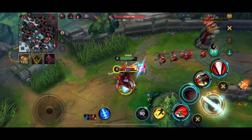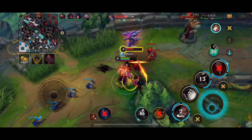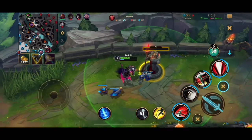Yasuo goes for the 1v1 again, but this time I don't even need summoner spells because I'm so far ahead. He ults but it doesn't matter — we just do too much damage now. He can't 1v1 us and we take the tower.